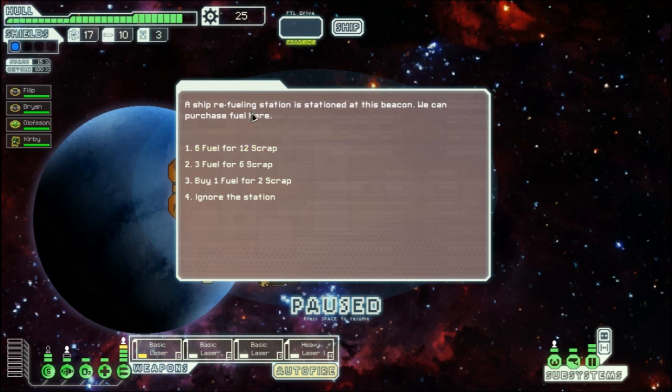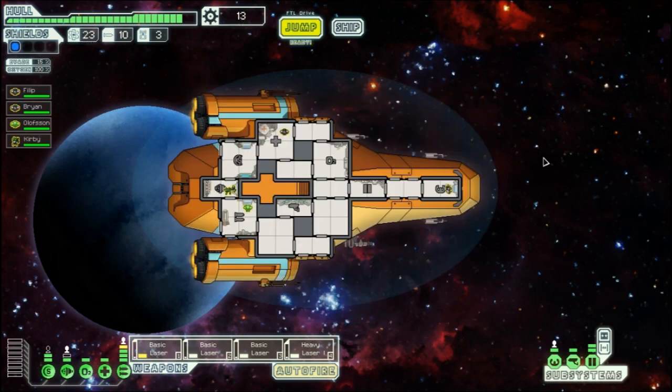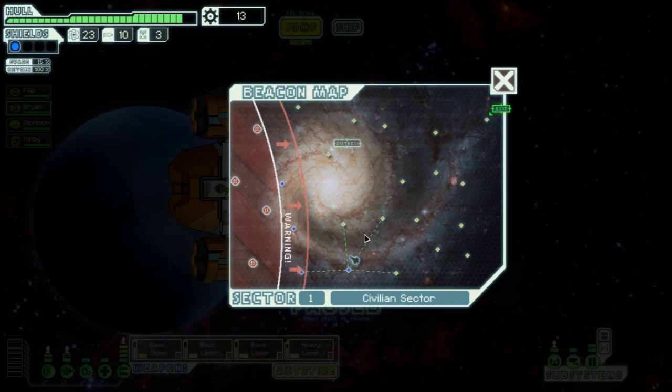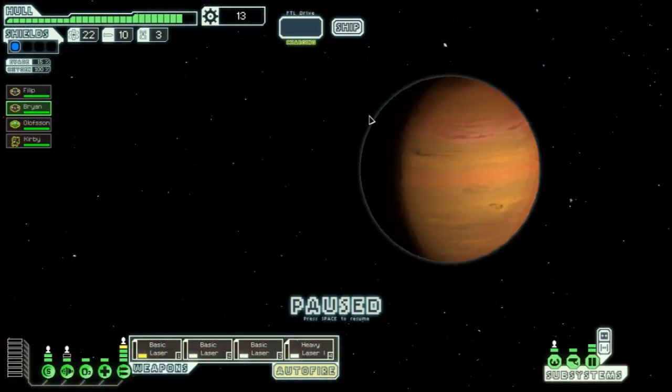There's a refueling station at this beacon. Fuel costs three at shops but only two here, so we buy the max — six fuel for 12 scrap. We have 13 scrap left, but 24 fuel which is good. Putting the Mantis back in shields.